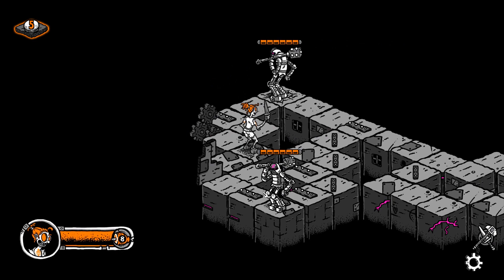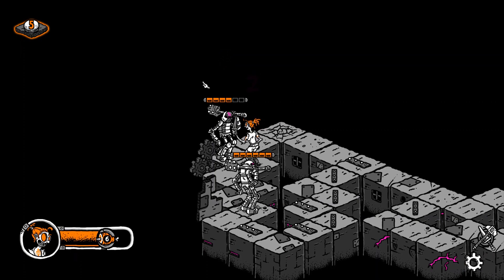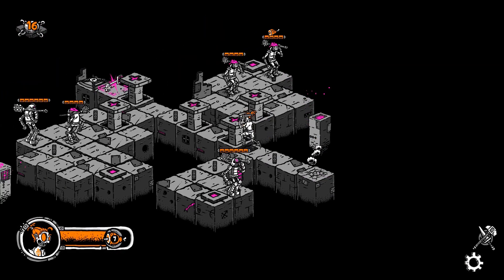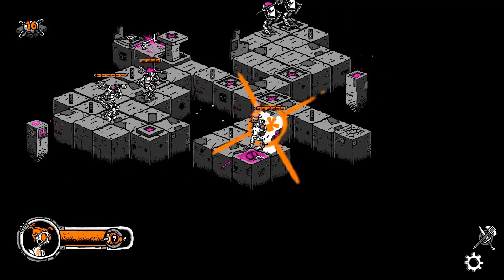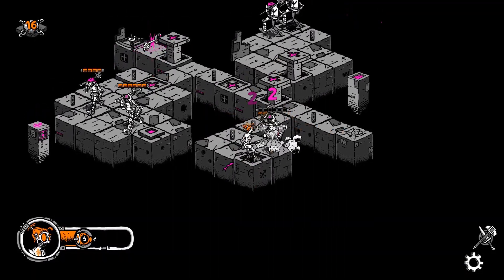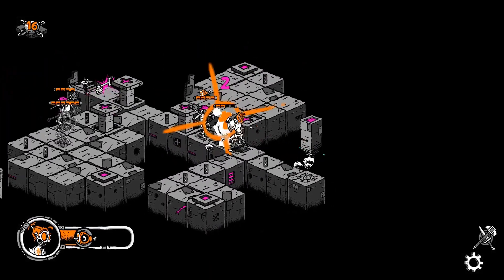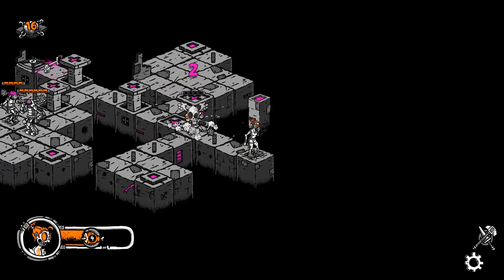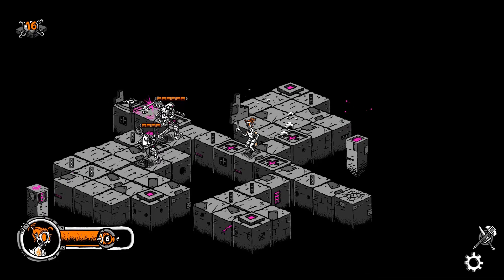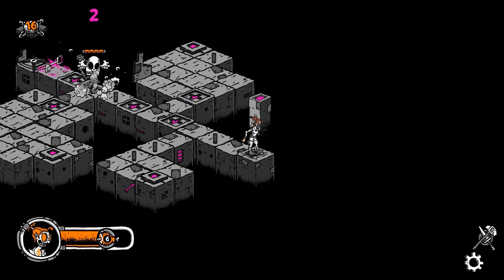Plunge is a turn-based game with a difference. Instead of a slow tactical approach, this game adopts a high tempo. Every time you move the enemies move at the same time, making for some fascinating high-speed chess matches as you try to find your way safely around the level. It's very easy to pick up and play and it's all about timing your moves correctly to get the upper hand on the enemy.